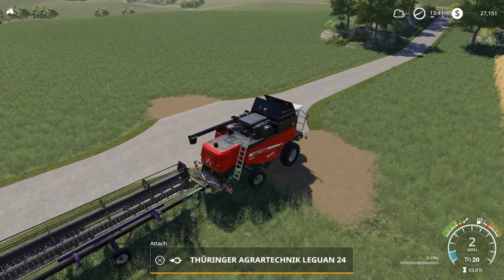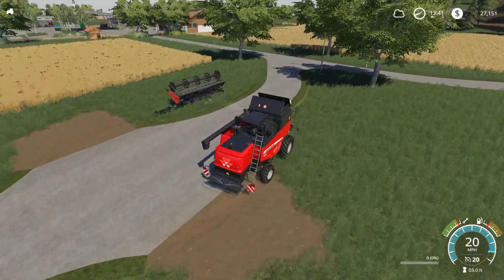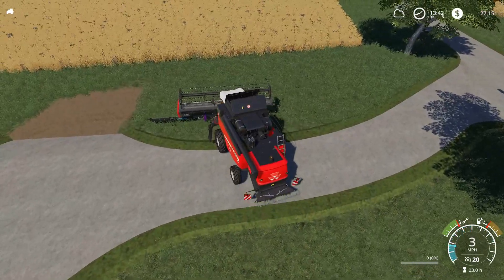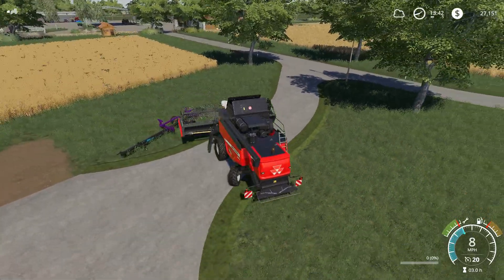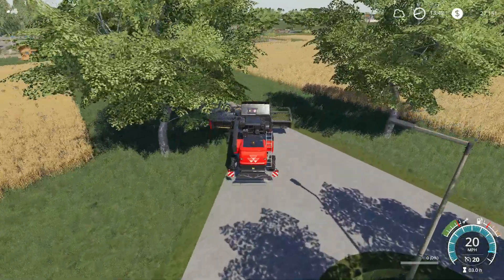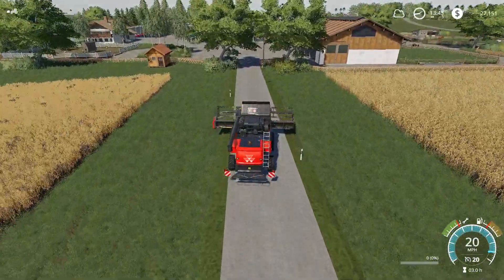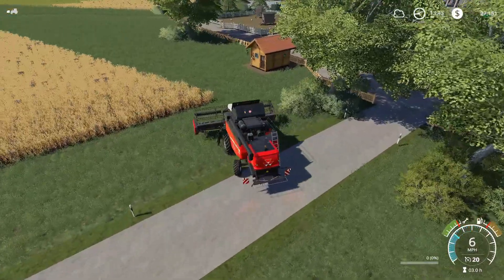Drop the header off. What I was going to say is we're going to throw the swath of this oat on the ground and then we'll be able to pick it up with our new baler - start getting some straw going. Let's just head down here kind of by our bee house, our beekeeping hut. Oh that looks good there, I like it.